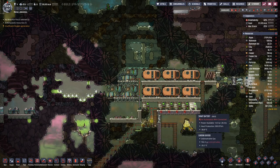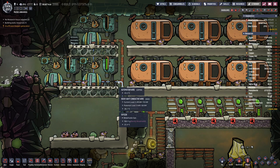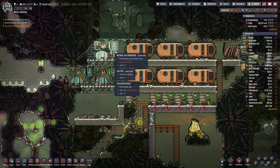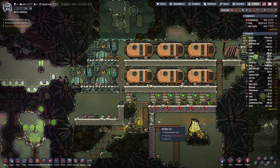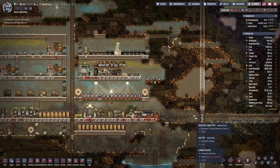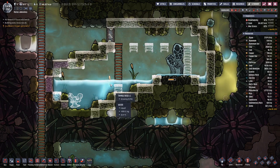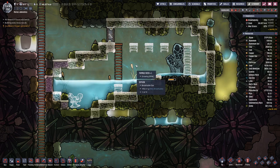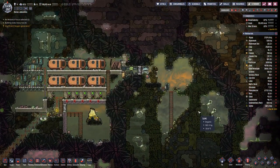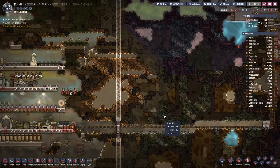Once the batteries are full, I would also expect that the generators stop. And we actually store a bit of gas first in the generators, but then also in the tanks. The timber rate here is growing. At least the temperatures here are okay for now and we shall see how this continues in just a bit.